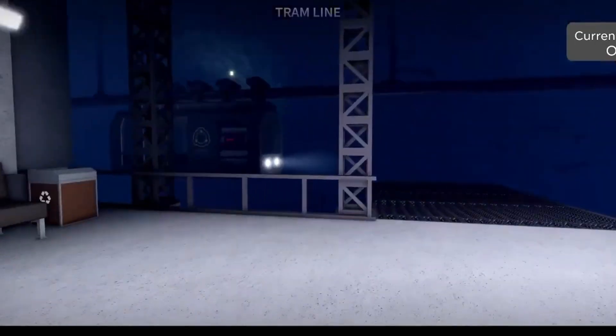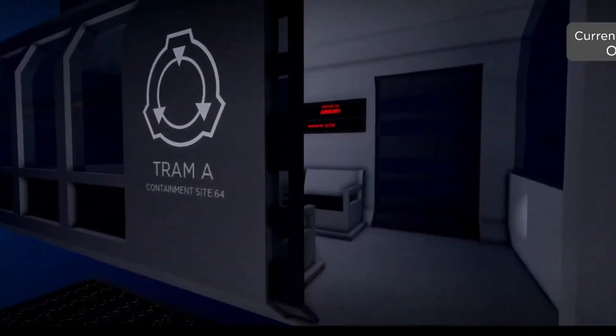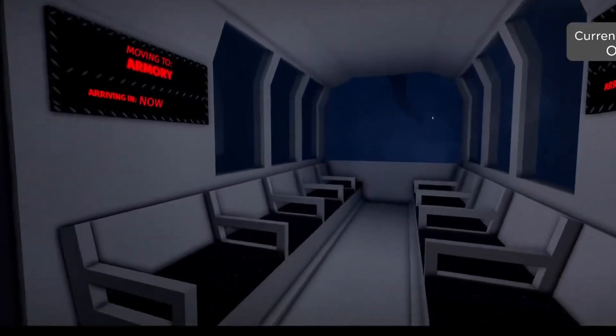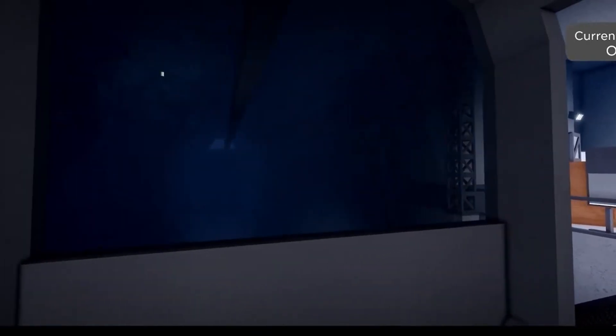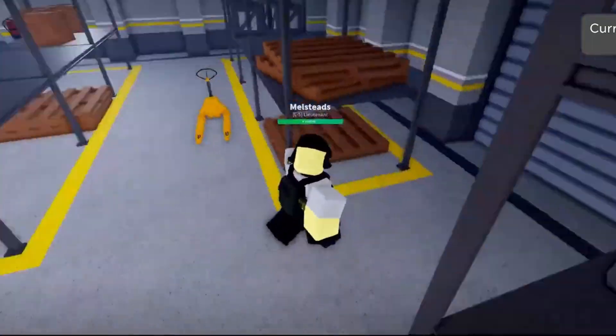The biggest part of the update is the tram, which is mainly for getting to Connex as either Foundation or Chaos Insurgency. It takes a couple of minutes to get around the map, as it does not have many destinations yet. One of the most important stops is the Logistics Bay.